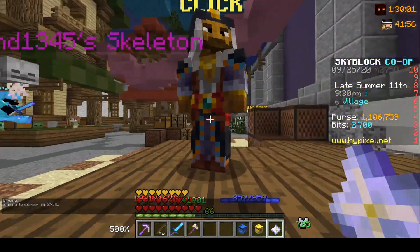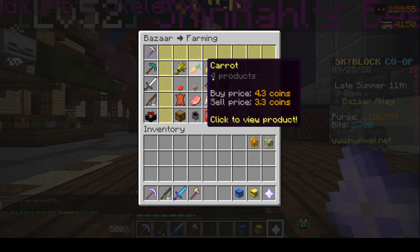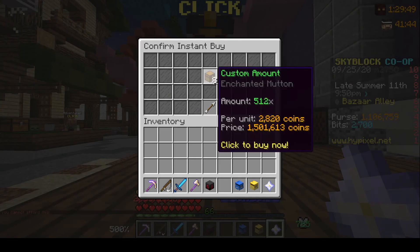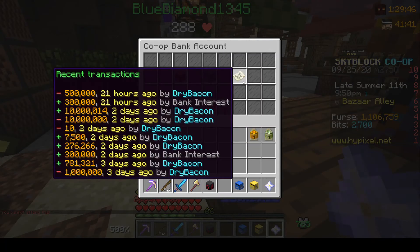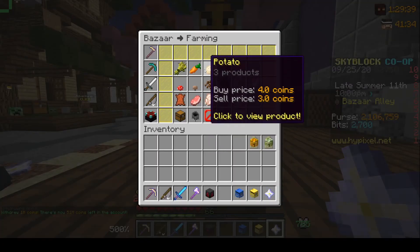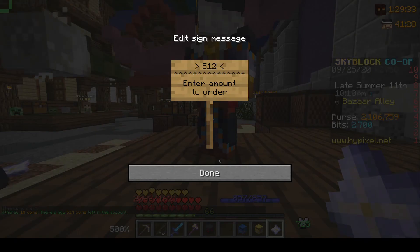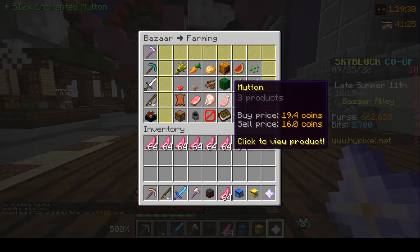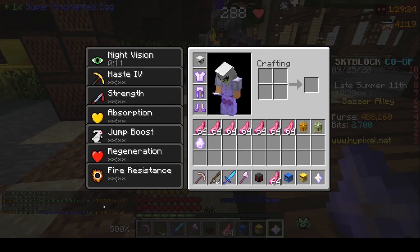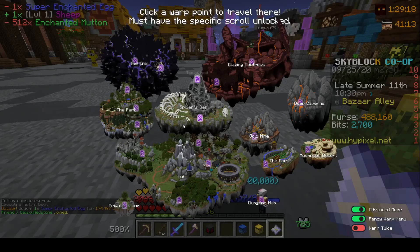I'm going to quickly buy the materials necessary from the bazaar — grabbing 512 of what I need, and pulling some money out of the bank. I have faith we're going to get the legendary sheep first try — let's go for it. Unfortunately we didn't get legendary, but it's all good, we can upgrade it later.